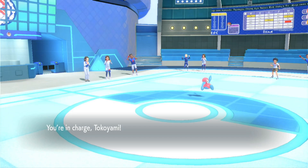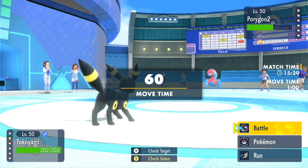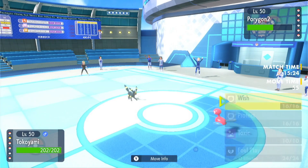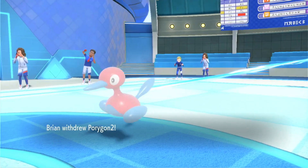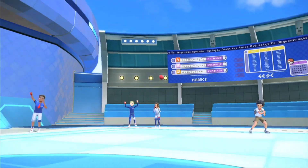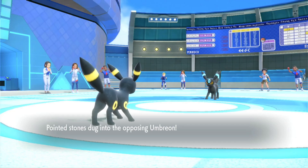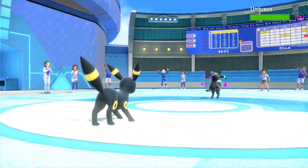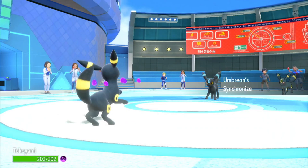I'm going to go Dragapult and click Toxic. Check targets - Ampharos is the only one down, so everything's susceptible to poison. I'm going to click Toxic and you're probably going to go right into your Umbreon. Yeah, and that's fine - I'd rather get Toxic on Umbreon. It's a great switch-in.